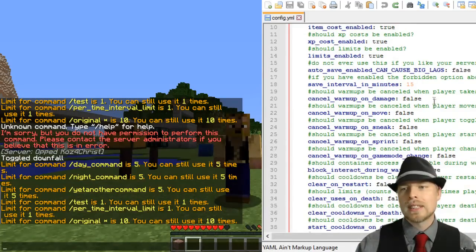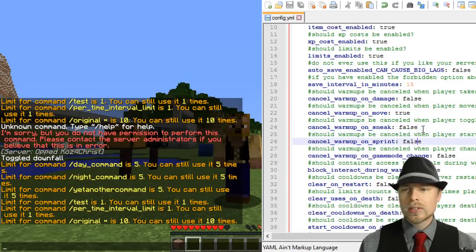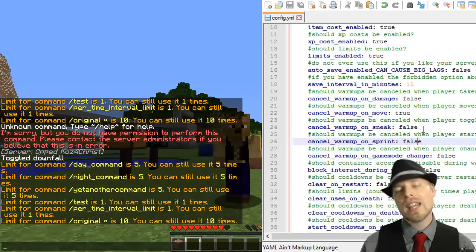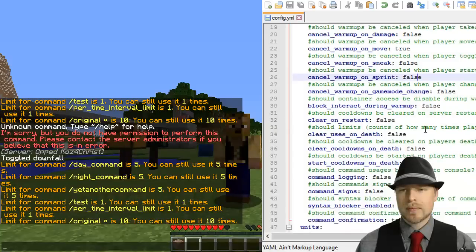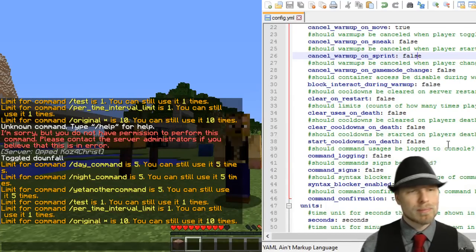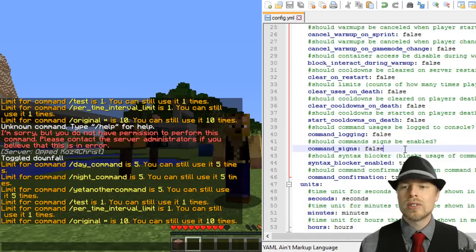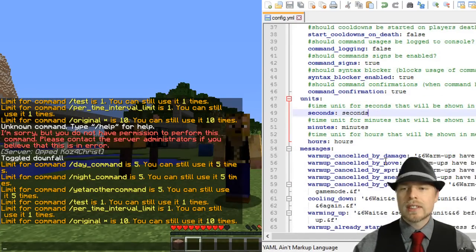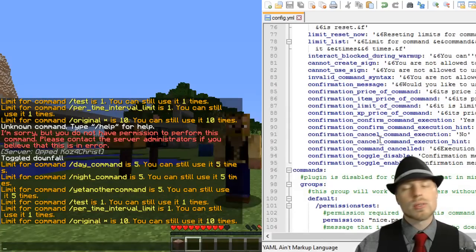You can set save interval, cancel warm-up on damage — if they get damaged it cancels the warm-up, you can set that to true. It's set as a global scale, you can't set that per command which is unfortunately global. You can start cooldowns on death, clear cooldowns on death, so when they die all cooldowns reset. You can put command signs, set units to seconds or minutes. If you want to change messages or your own language, that's available — I love it when authors do that.